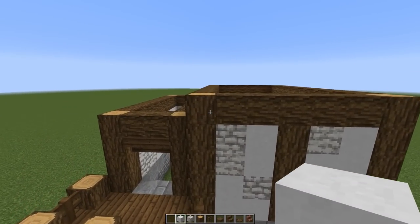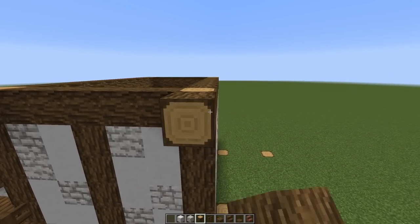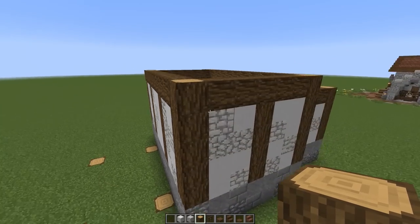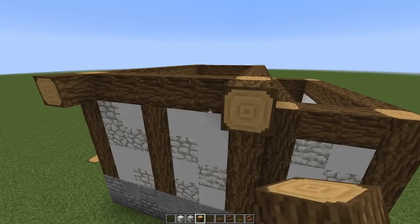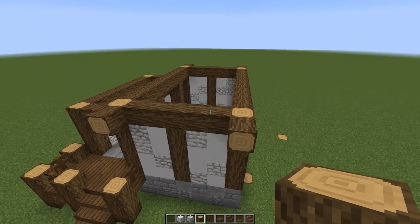Next up, let's add some pop-outs — a little extension on this side, popping out right here and right there. Same on the other side, pop it up here and there. Now we're going to work on the next floor level on this structure.